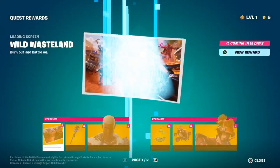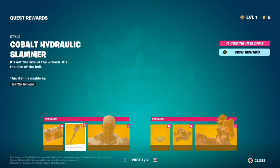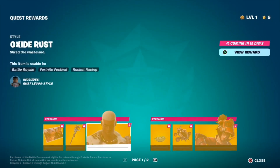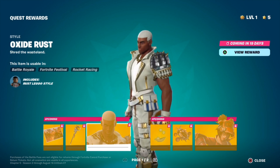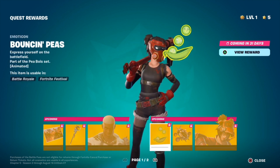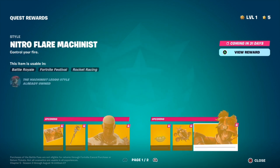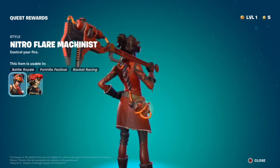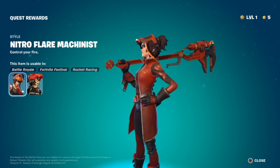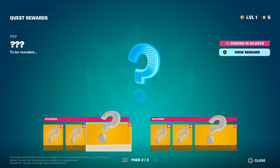On to the Quest Rewards. We got the Wild Wasteland loading screen — this was the key art for the season that Fortnite posted and we were all anticipatingly waiting for. The Cobalt Hydraulic Slammer. Oxide Rust — not really big on this style, I think he'll look better with his helmet on. The Bouncing Keys emoji. Wasteland Ryder Glider. And the Nitro Flare Mechanist — this is our Tier 1 skin. Got some Nitro flowing through the back into her helmet, I really like this. And she's got a trench coat on in this style, I really like that.